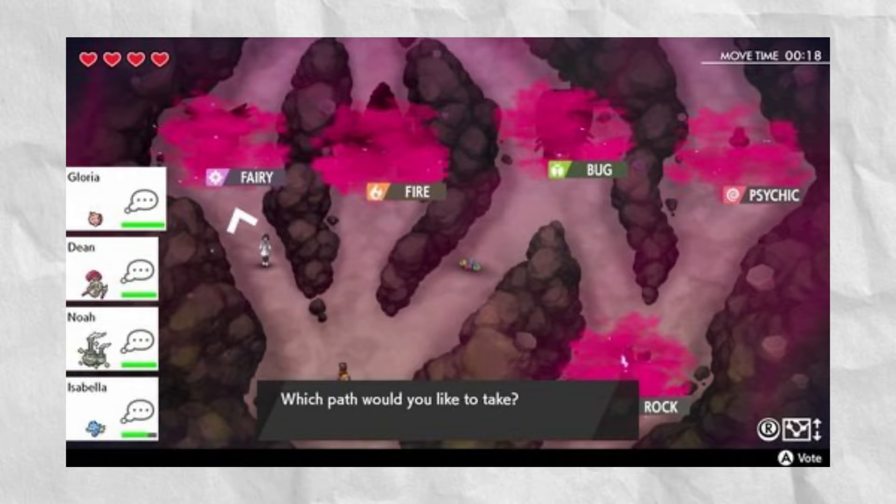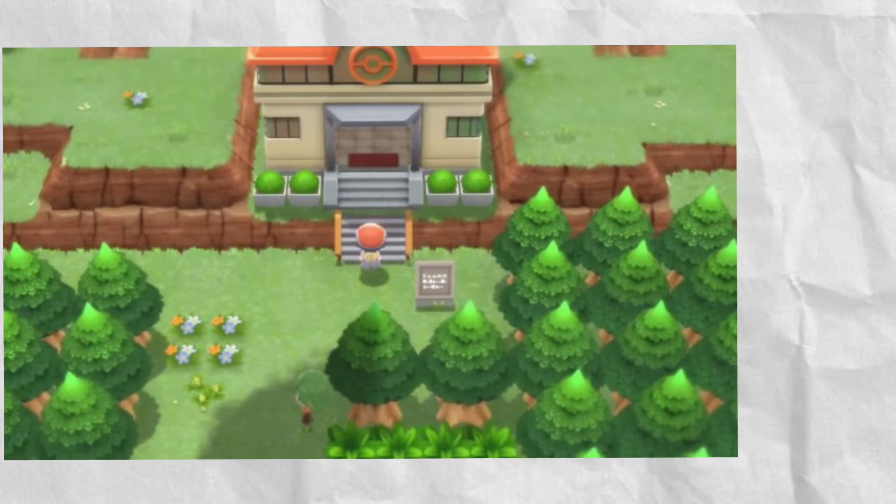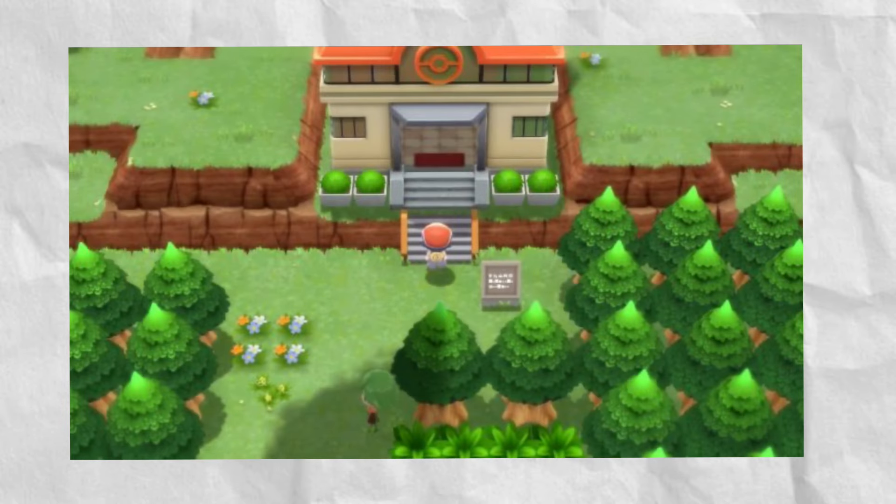In Dynamax Adventures in Sword and Shield, you can catch it Shiny. In Ramanas Park in BDSP, you can soft reset shiny hunt for it.